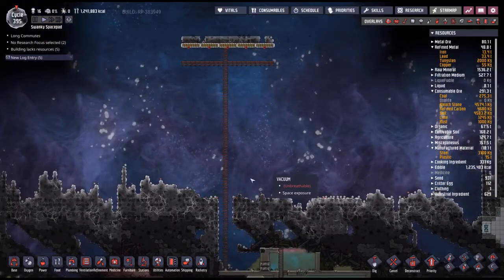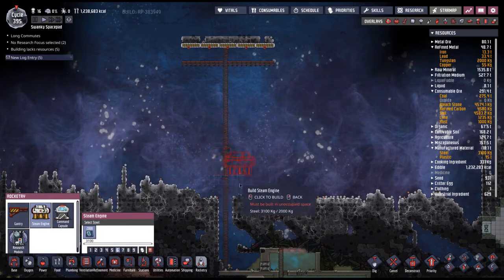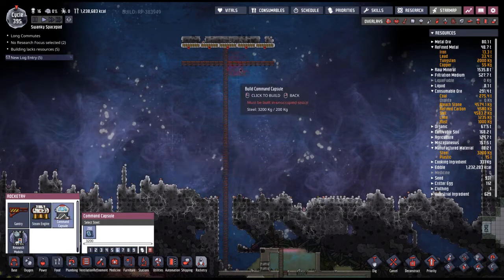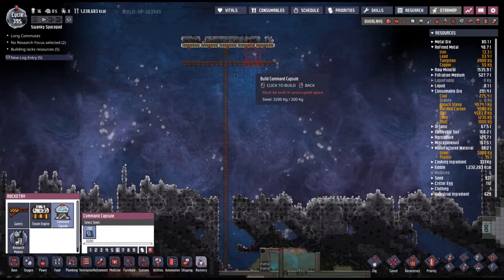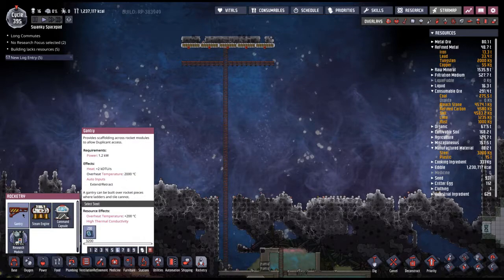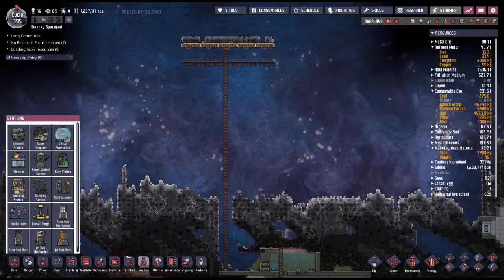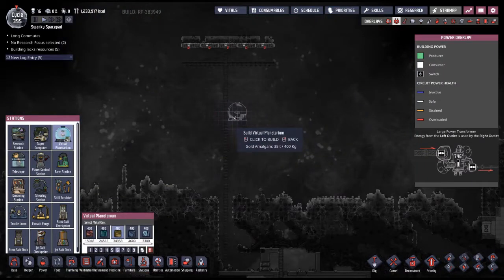It must be exposed to space. Oh yeah, we've got rocketry by the way — a gantry! This thing's big: a steam engine, command capsule, and they're all called EG-2000. This all costs steel, so I should be making tons of steel. There's a virtual planetarium that conducts interstellar research using data from telescopes and research modules. There's a big fat telescope as well, needing 120 watts of power.